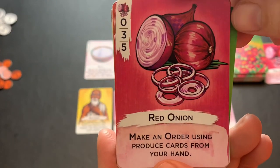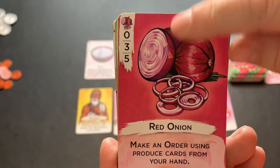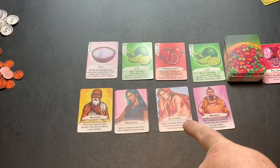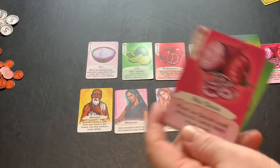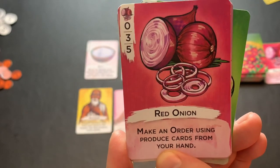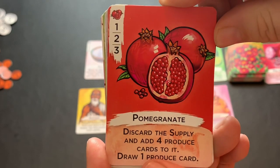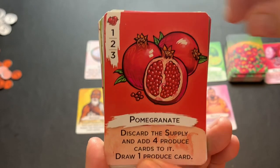The red onion allows you to make an order using produce cards from your hand. It's worth nothing for a single card — zero, three, and five points. It is very effective when the customer is already covered by someone else's action marker, as it lets you discard it to activate its ability and still make an order. The pomegranate, worth one, two, or three points, lets you discard the supply, add four produce cards to it, and draw produce cards.